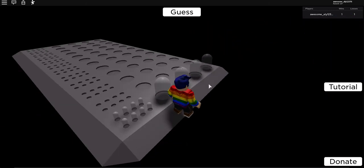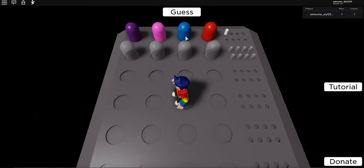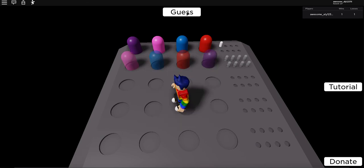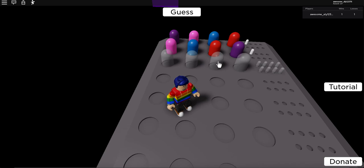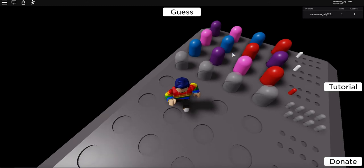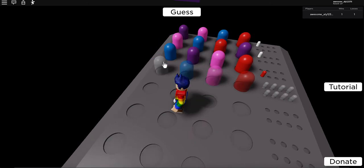Let's see: red, blue, pink, purple. One of the colors was correct. Let's do red, blue, pink, purple again — oops. I really don't want to waste time, so let me do pink, purple, blue, red instead.